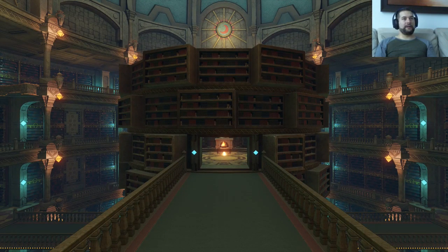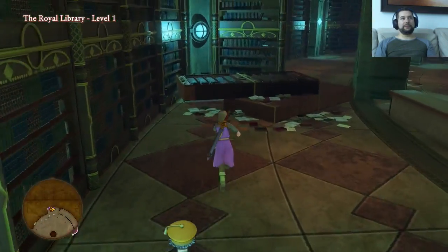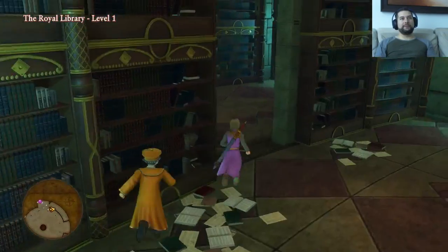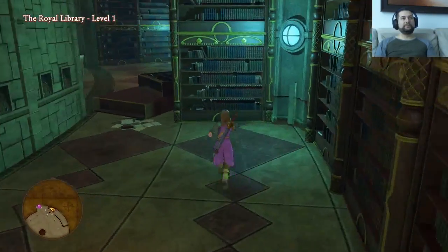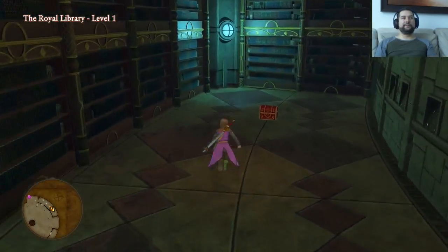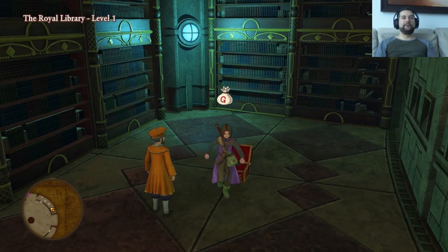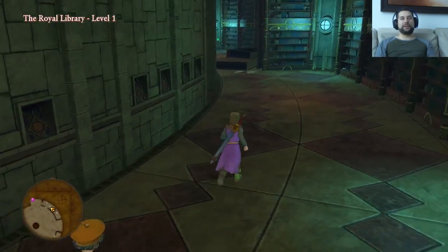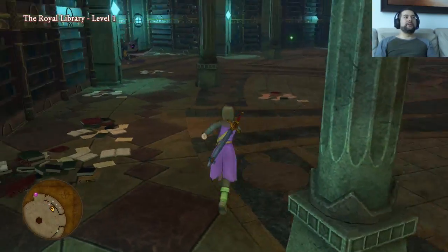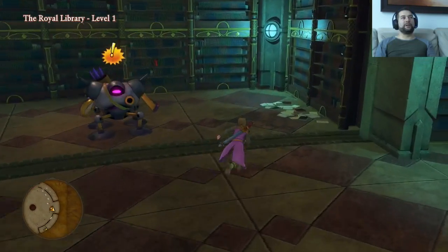Look at that. What about this way? A chest — 4,000 gold coins, nice! Okay, where are the other switches? There's one there. There's a book there. Let's fight!